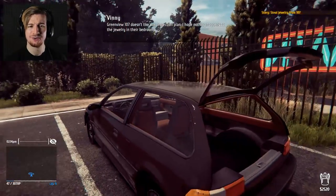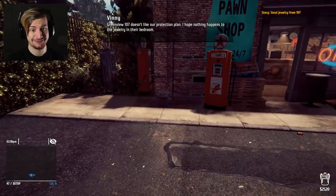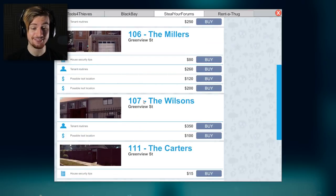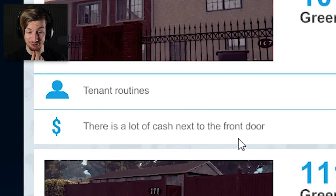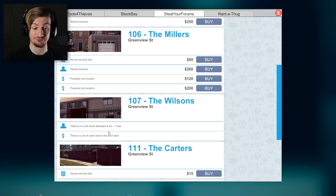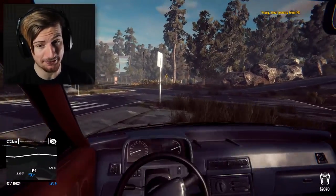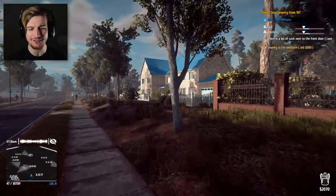Let's go ahead and see how much the speaker's worth - only $120. But the thing about all this stuff is I've taken it for the EXP in mind, not so much the sale. So the appraisal level 2 - disassemble jewelry with special tools. Let's go ahead and learn it. Vinny, how's it poppin'? 107 don't like our protection plan. I hope nothing happens to the jewelry in their bedroom.